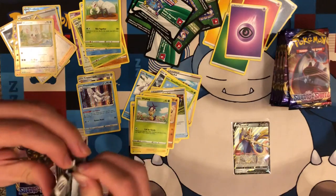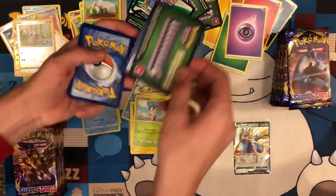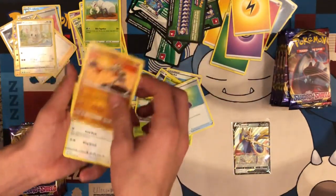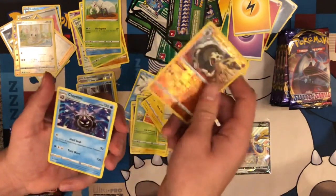I'm pretty sure I'm just horrible at opening these, but that's just fine. You guys can cringe behind the screens. Electric, Dauntle, Potion, Hitmonchan, Sandaconda and Cloyster.